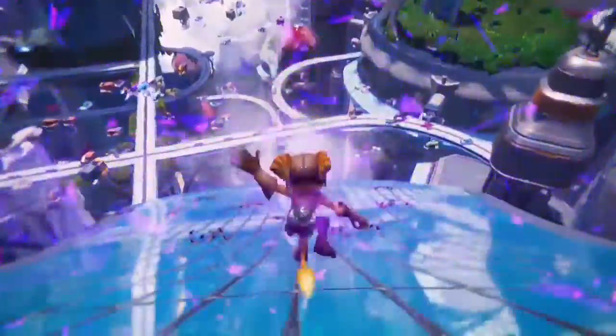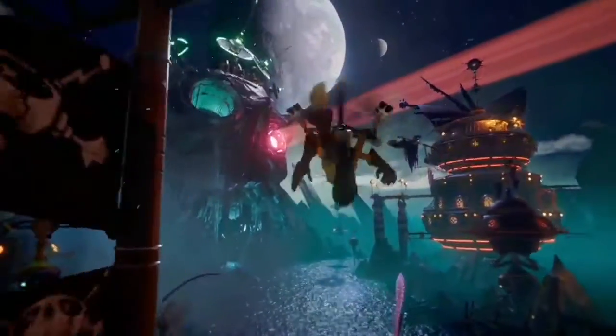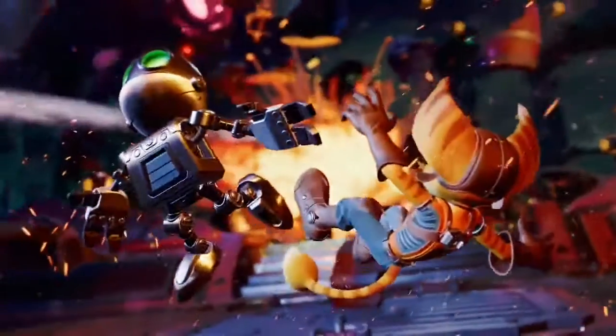Ratchet and Clank Rift Apart utilizes dimensions and dimensional rifts, and that would not have been possible without the solid state drive of the PlayStation 5. The SSD is screamingly fast — it allows us to build worlds and project players from one place to another in near instantaneous speeds. It's an unbelievable game changer. We can do gameplay where you're in one world and the next moment you're in another, loading up levels so quickly that it feels completely natural. Long gone are loading screens.